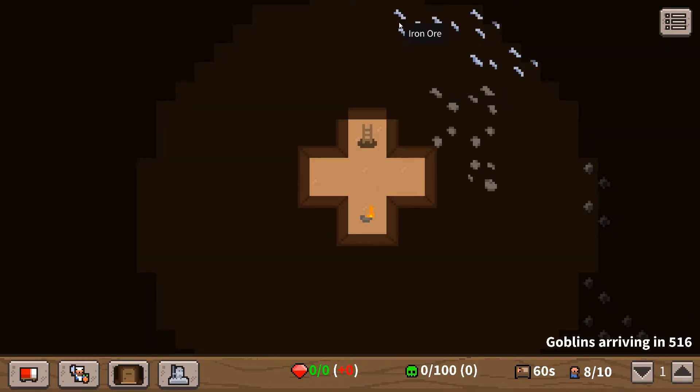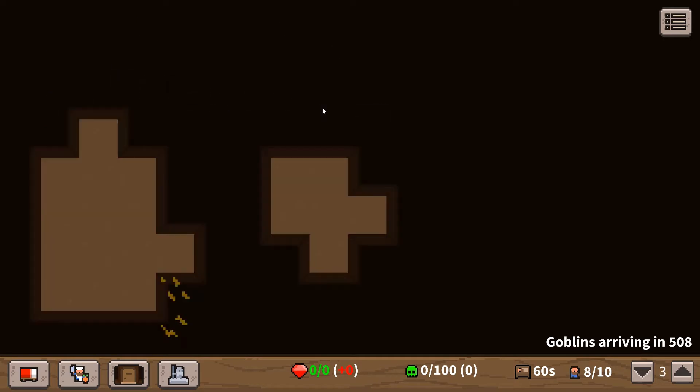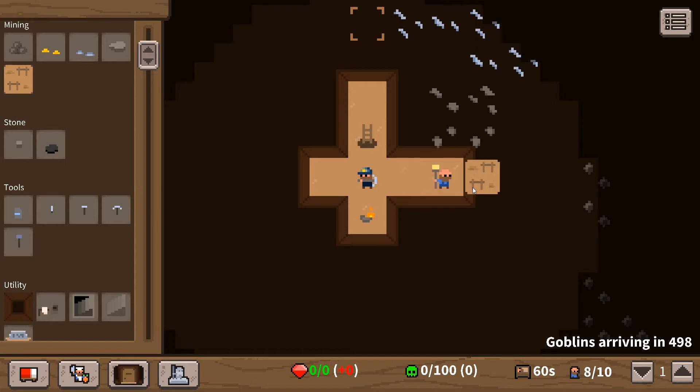We need to get straight into the earth and see what we've got. There's iron ore up there - let's dig towards that. We've got limestone there and coal immediately below us. There's a nice open area down there, so we need to get digging. Let's quickly do an ore face and dig into the iron ore as well.